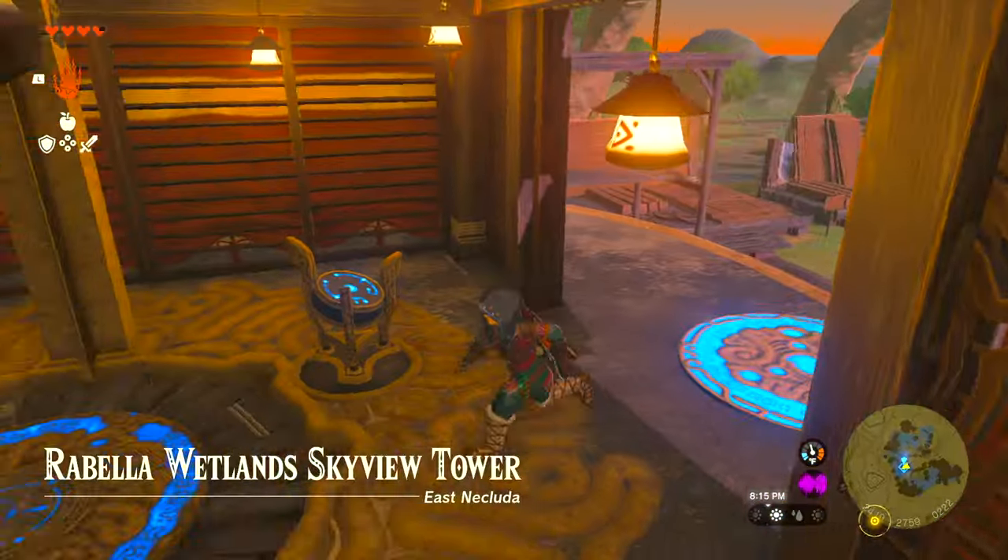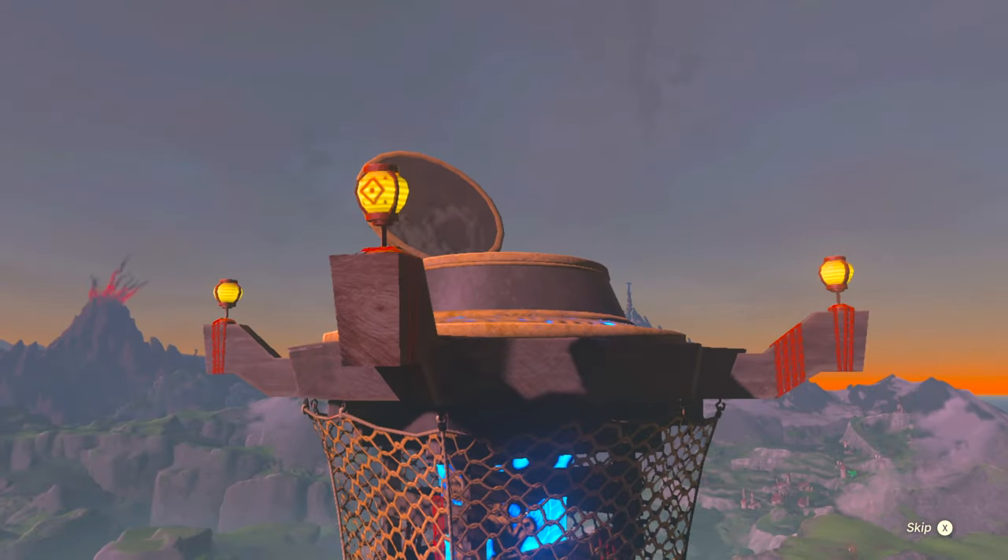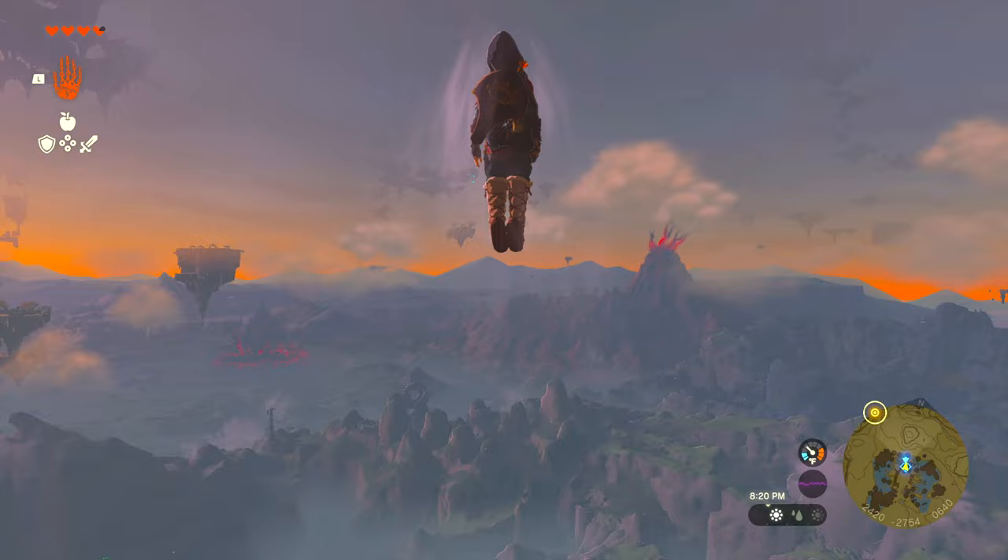Once you activate that Sky Tower, use it to jump to the Kumamen Shrine Sky Island, seen here.